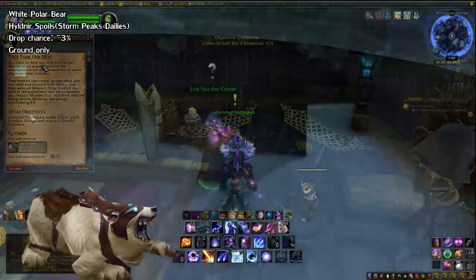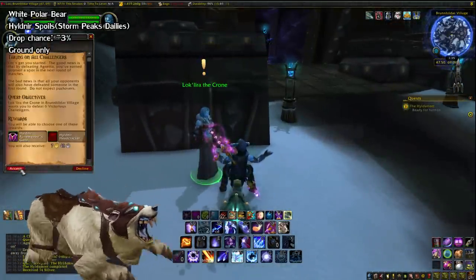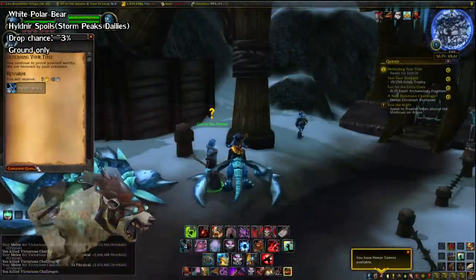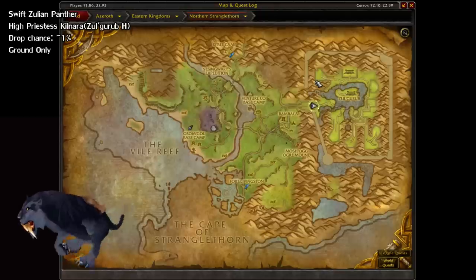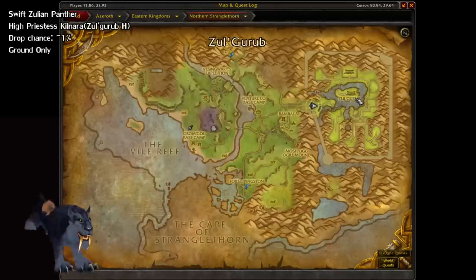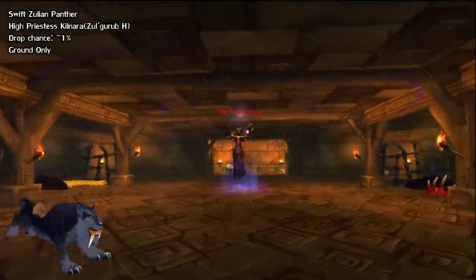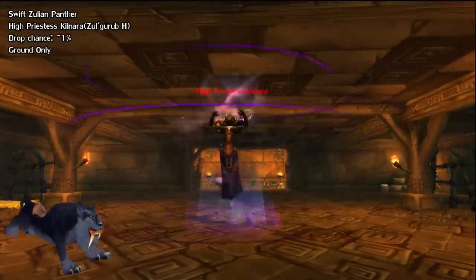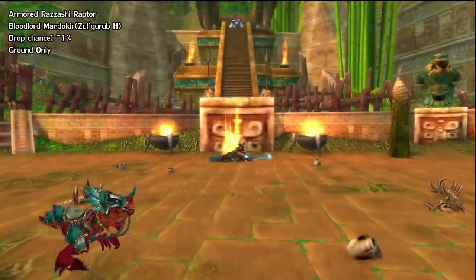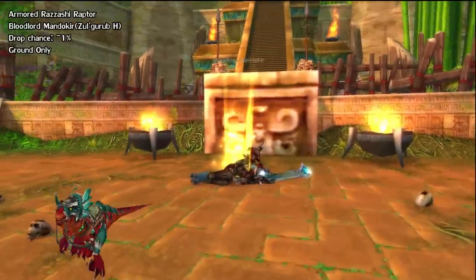Once you're able to enter the Brunnhildar area disguised as a Vrykul, complete a few more quests until you unlock the dailies that award this cache. Moving on to Cataclysm content, we have two more in the Zul'Gurub dungeon, which you can find in the Northern Stranglethorn Vale zone in the Eastern Kingdoms. You have to enter this one on Heroic mode, and you can get the Swift Zulian Panther from High Priestess Kilnara, and the Armored Razzashi Raptor from Bloodlord Mandokir, both at a 1% rate.